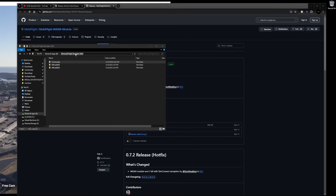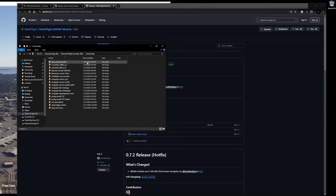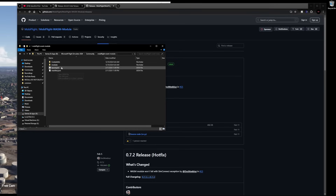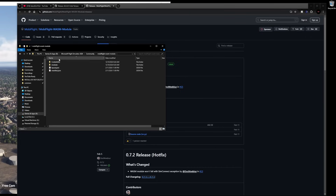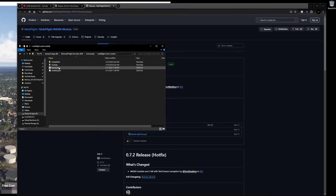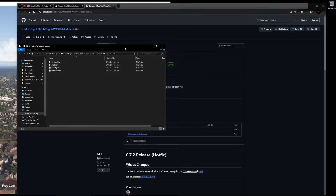First, find your community folder — Microsoft Flight Simulator 2024, community. Drop the MobiFlight event module folder right in there. Extract it and put it into your community folder. When you open it you should see: content, info, modules. The path should be 2024 > community > MobiFlight event module. If you see another folder inside, you don't have it installed correctly — this is the order in which you should see the content.